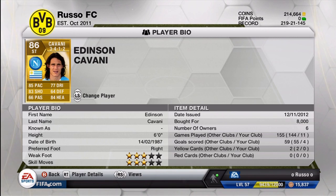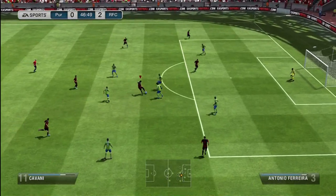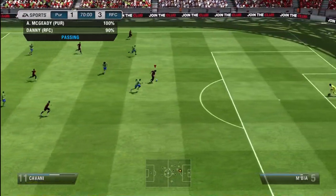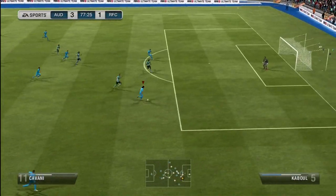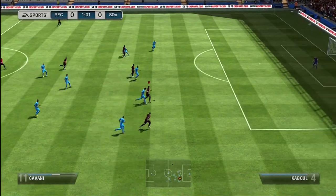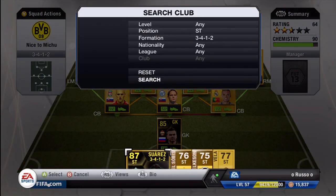Moving on to our first striker, we do have Edinson Cavani — the Matador. 85 pace, 77 dribbling, 83 shooting, 64 defense, 66 passing, and 84 heading. One of my favorite players to play in Ultimate Team. 3-star weak foot and 3-star skill moves — I believe he was 4-star last game, which I'm a little upset about. Absolutely amazing skill move right there from him, just swooping around the defense and finishing with the weak foot — his left foot. This guy is absolutely amazing at finishing in the 18-yard box; he is never going to miss a shot. The shot power is absolutely incredible — just class finishes. This guy is worth all 8,000 coins I paid for him, and he might be going for around 6,000 to 7,000 now due to the market crash. Definitely go ahead and check him out.